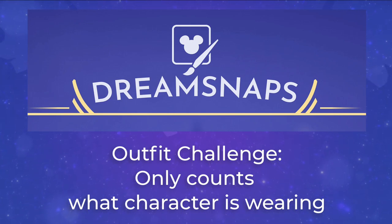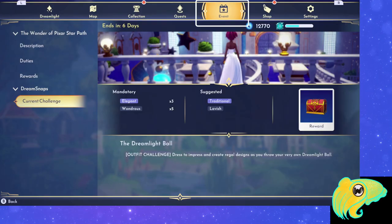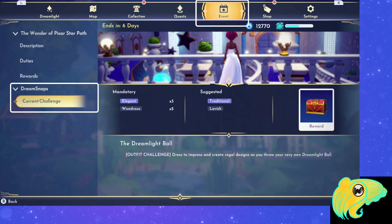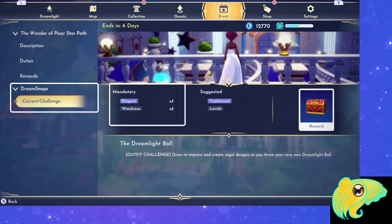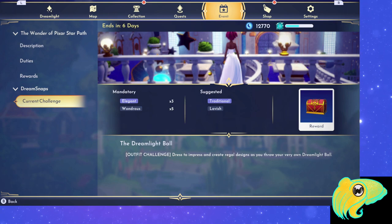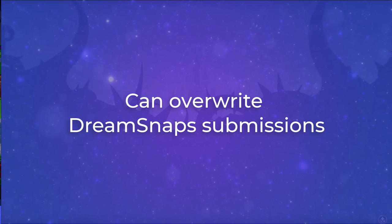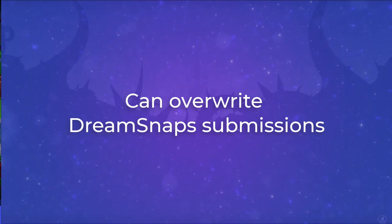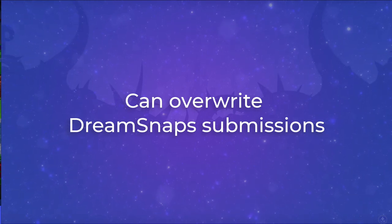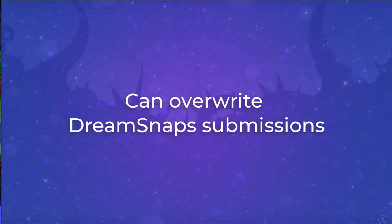Now you're able to participate in the weekly challenges. To find out what the weekly challenge is, go to the event tab, down to current challenge under Dream Snaps, and look for those mandatory tags — those are the things you want to use in your filters to find which items count. There's also a Dream Snaps-specific slider that will sort your items with the ones most likely to give you points at the top. As long as the competition period is open, you can change your submission — it always takes your last submission — so if you don't like your first photo, you can take another one and submit that instead.